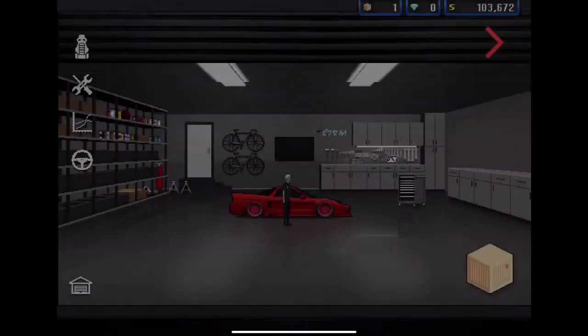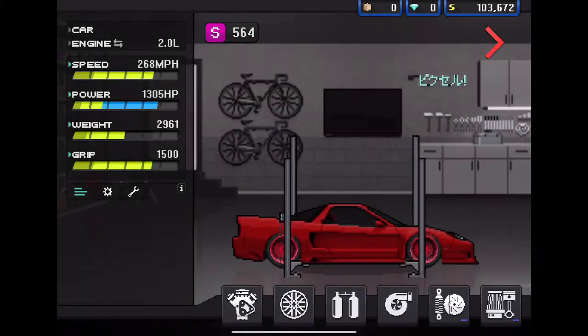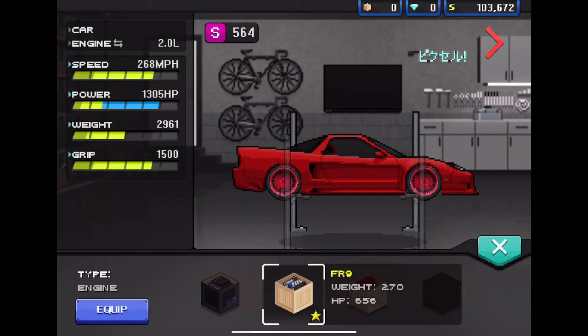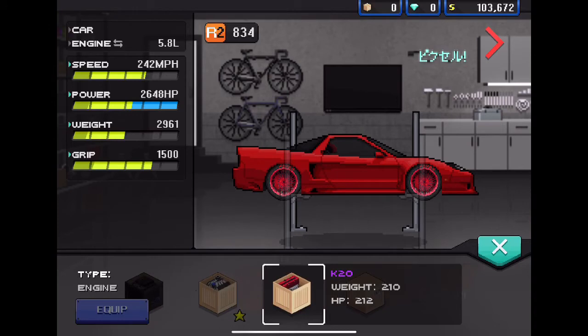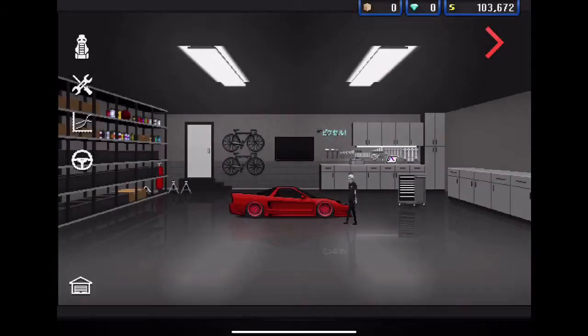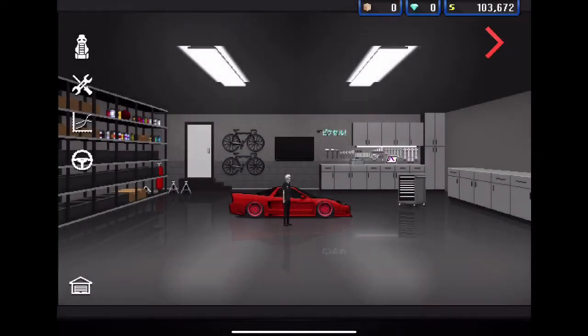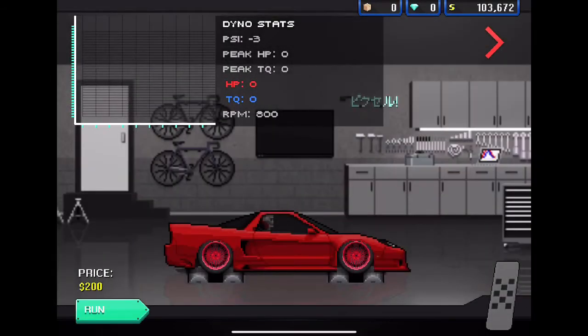Let's go ahead and open this crate - we got maybe something. Actually, we could use that to get a lot more horsepower. That's pretty awesome. I'll go ahead and sell that - I'll keep the other engine I bought for this car. Okay, but let's go ahead and run out of here.